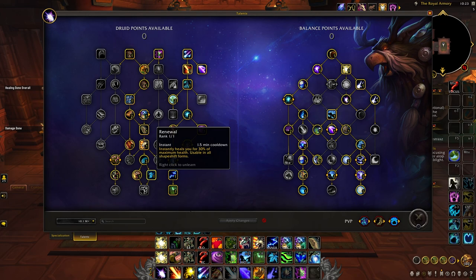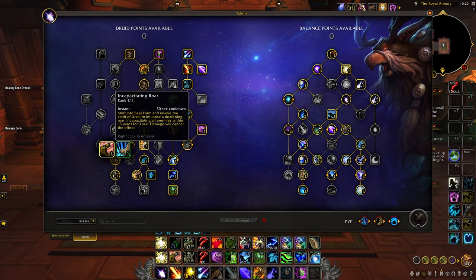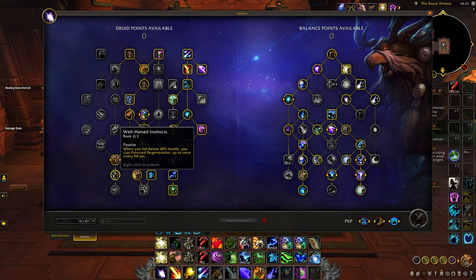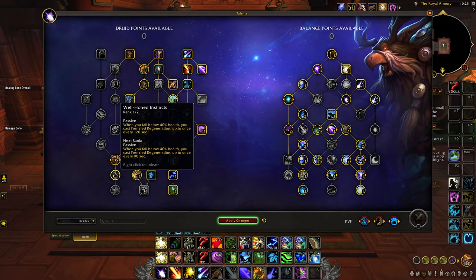Across from here you're going to take a 30% instant heal from Renewal on a 1.5 minute cooldown. On the left side of the tree we'll take Incap Roar for an AoE stop, and then bang two points in Well-Honed Instincts for even more survivability, triggering a Frenzied Regen every 90 seconds when you fall below 40% health. In Mythic Plus on weeks like Afflicted you could talent into Remove Corruption to help your healers — just remove a point from that talent node and drop one point in Well-Honed Instincts so it procs every 120 seconds instead.